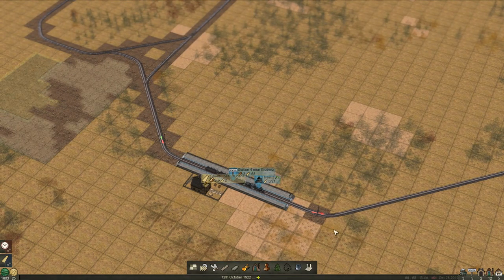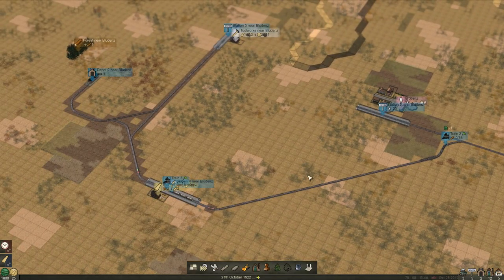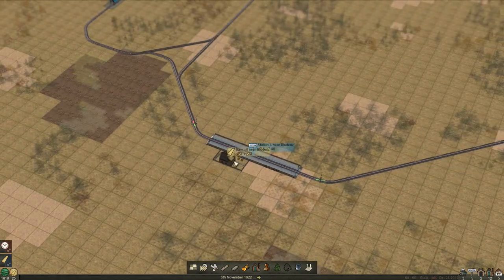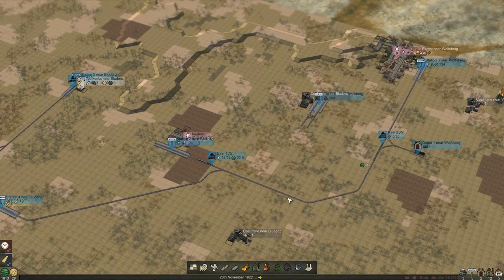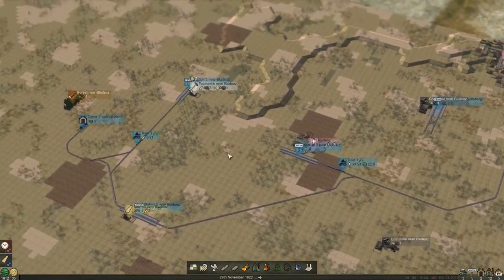Now he's going to jump into there, so that one's blocked. And hopefully this one will be fine. That's clear - so once he's past there, the little signal turns to green so he can go in. So anyone can go in now. Beautiful. You can see how complicated this will get eventually. We could even start connecting our coal works up to here. I'm going to leave that for now.